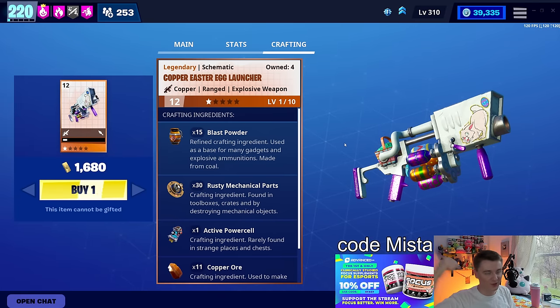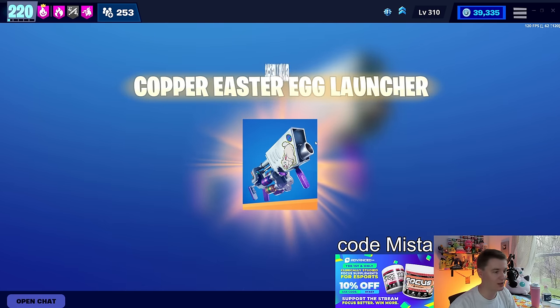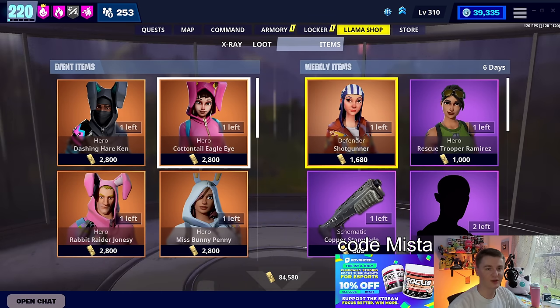And the Easter Egg Launcher again — video down below. It's an Easter Egg Launcher: you shoot it, the egg sits on the ground like a landmine, and then enemies walk into it and it will explode on impact. So you either have to hit the enemies directly or shoot where they're going. It's a fun weapon, does pretty good damage, and you have a very excited rabbit there to shoot your eggs out while you're gaming.